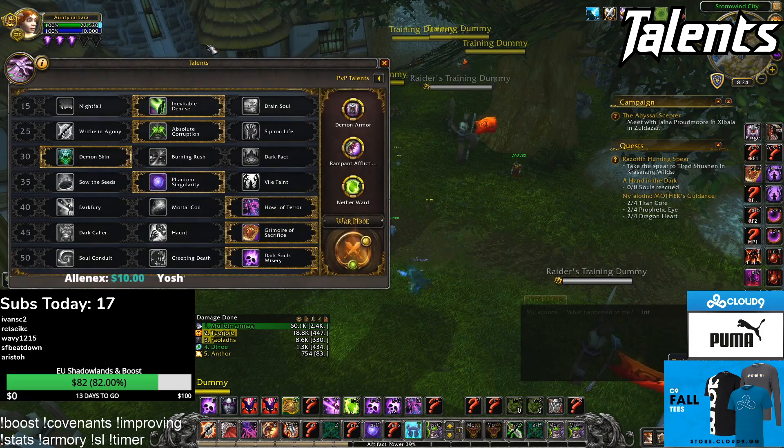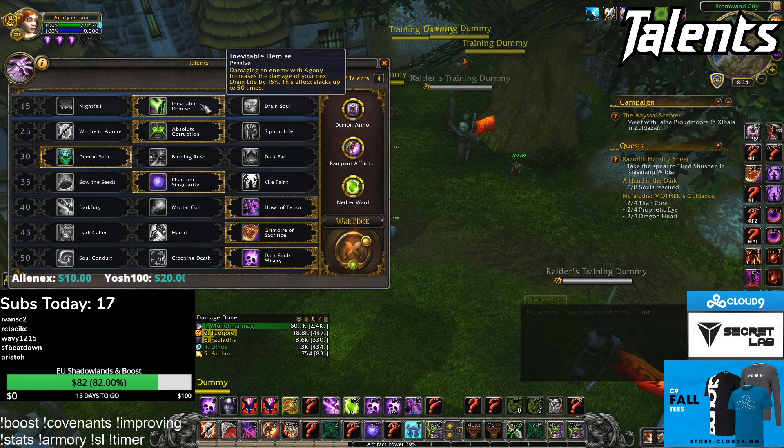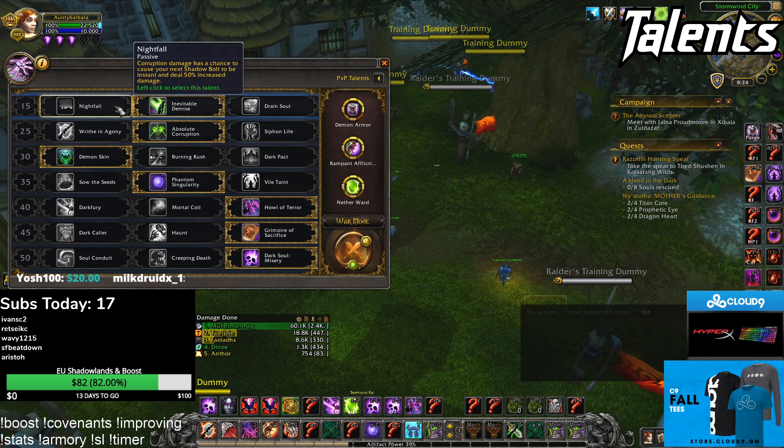First of all, talents. You take Inevitable Demise because it stacks up and it acts as dispel protection — it's a magic buff and it's really good against purge classes. Also it uses the least globals compared to Nightfall and Drained Soul.